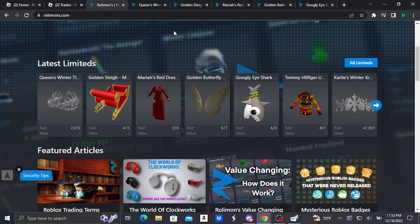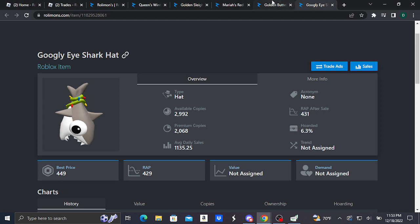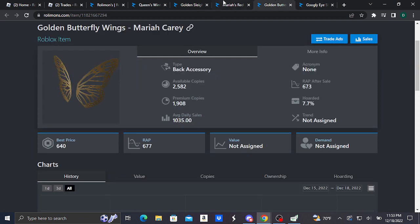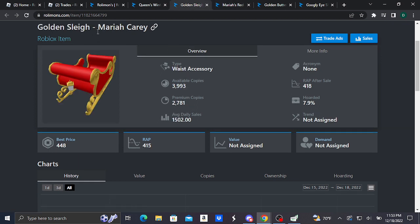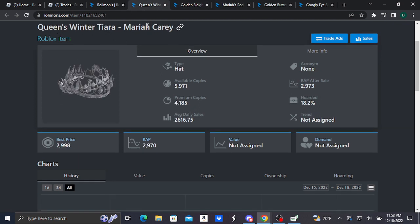Hey guys, welcome to another video. You're getting 5 brand new Roblox limiteds — the Scoogly Eyes Shortcut, Golden Butterfly Wings (Mariah Carey), Mariah's Red Dress (Mariah Carey), the Golden Sleigh (Mariah Carey), and the Queen's Winter Tiara (Mariah Carey). These are five brand new Roblox limiteds, so let's take a quick look.